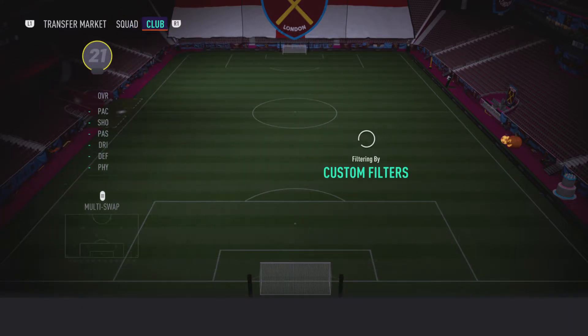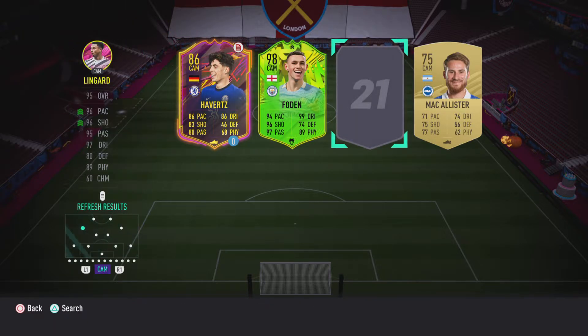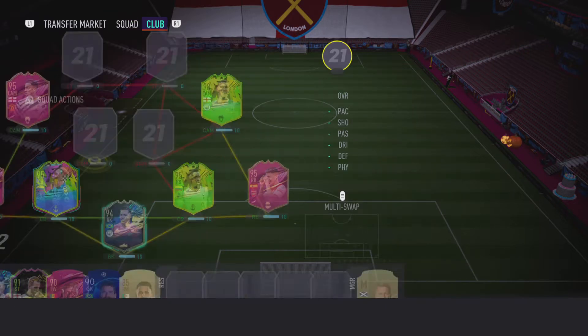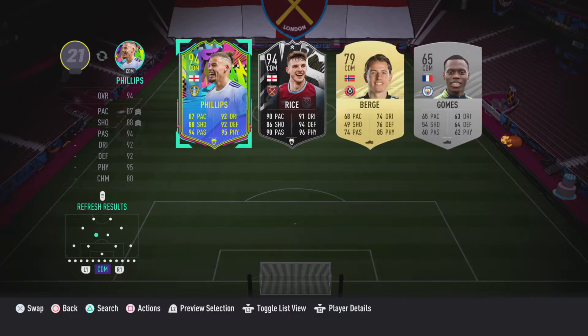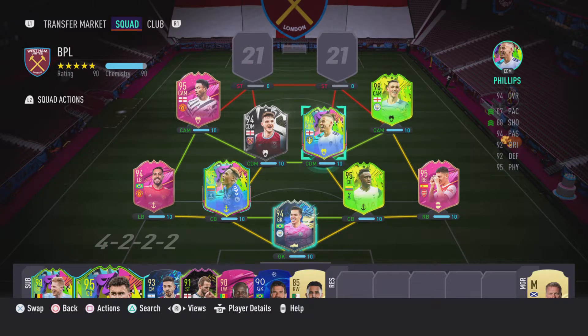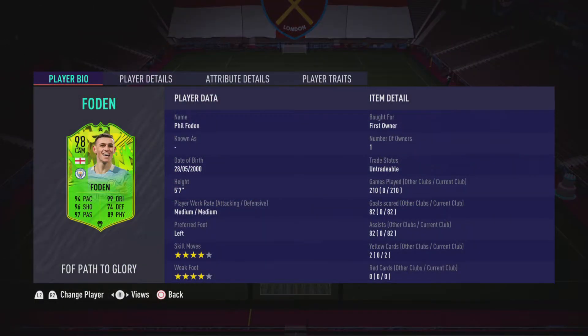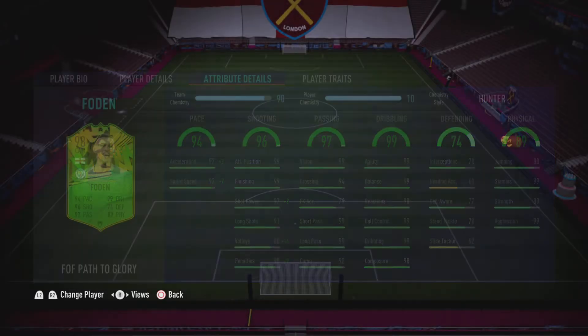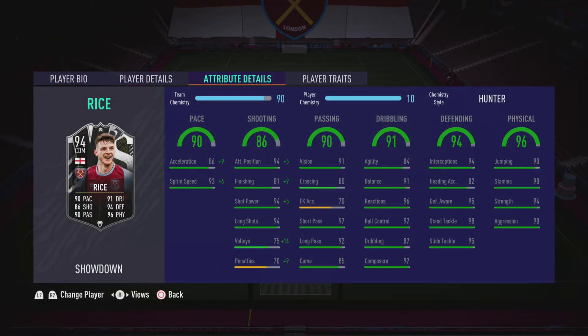Going into midfield, we've got Lingard on the left because he's right-footed, and Foden on the right because he's left-footed. The two CDMs are Rice and Phillips. That's the midfield for this team, which I really like. My favorite player from this midfield is probably Foden recently because he's been scoring some banging long-shot goals, which is surprisingly one of his lowest shooting stats. My second favorite is Rice because he tracks back nicely.